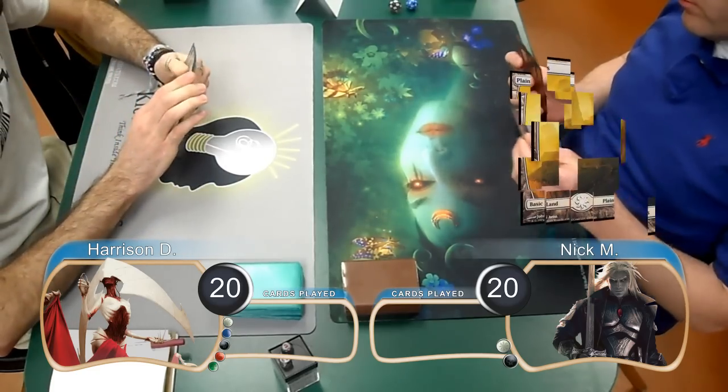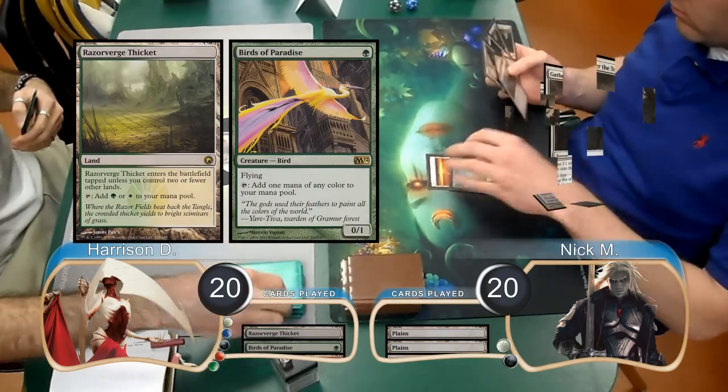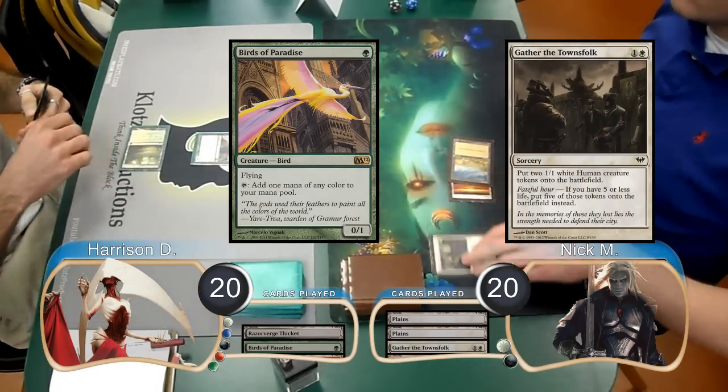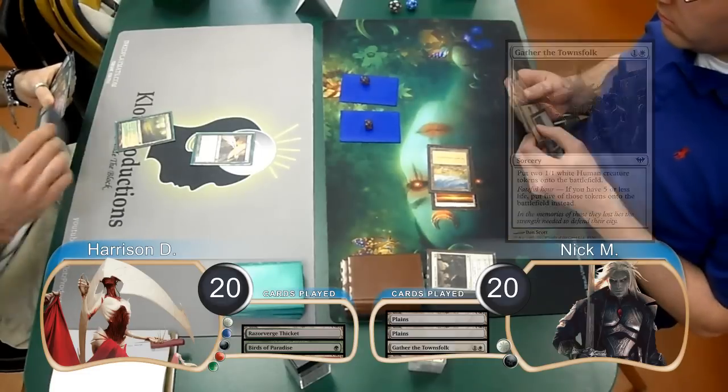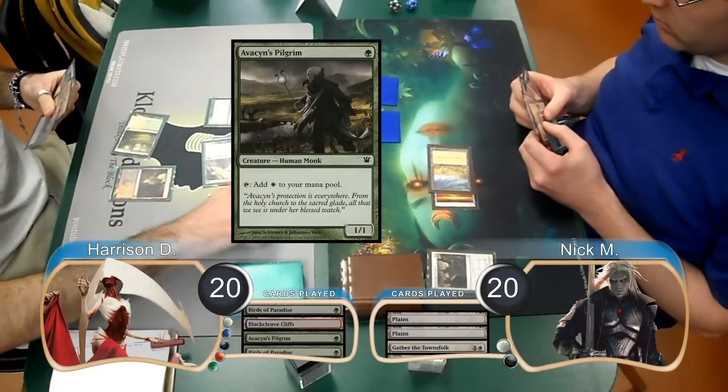Nick started the game off with a Plains, and then Harrison laid down a Razor Verge Thicket and cast a Birds of Paradise. Then Nick played a Gather the Townsfolk and got himself two Human Tokens. Harrison then laid down a Black Cleaved Cliffs and played an Avacyn's Pilgrim, then followed it up with a second Birds of Paradise.